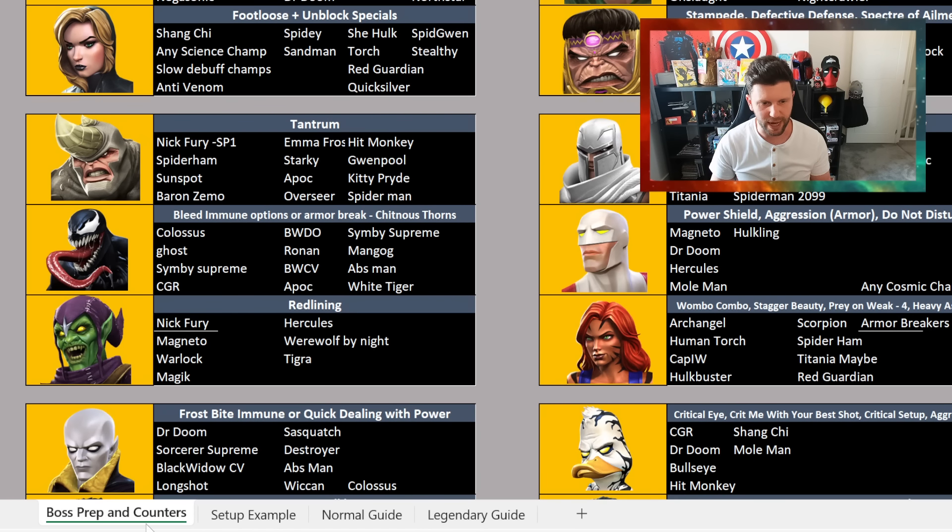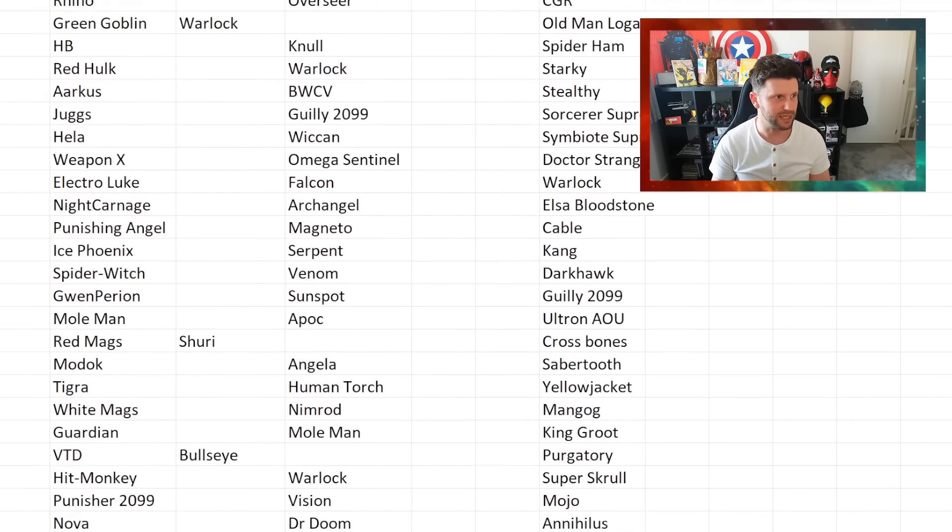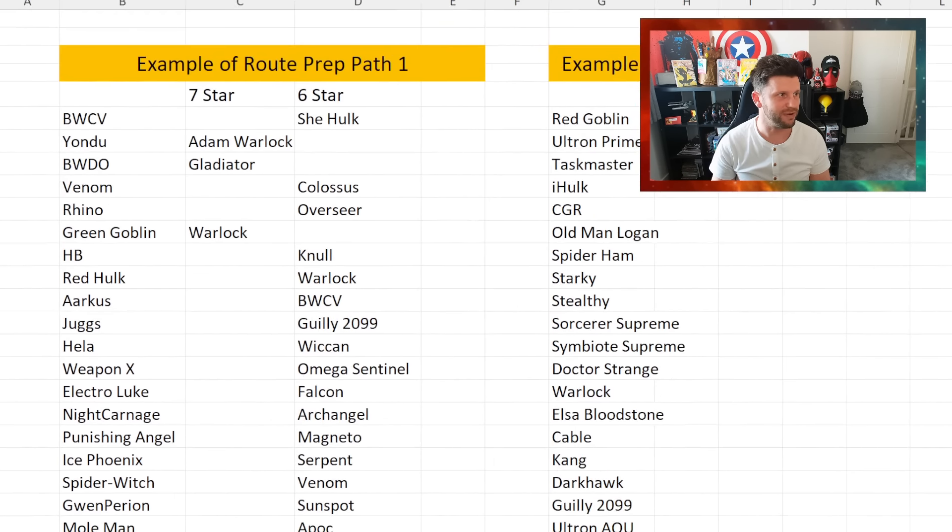You can see the tabs: boss prep encounters, setup example, normal guide, legendary guide — it's a work in progress. I'll be adding a top 10 tips section and going over the setup example in more detail.